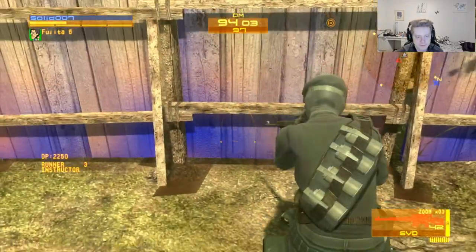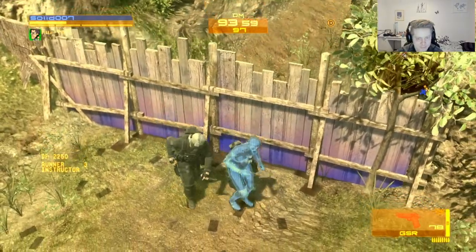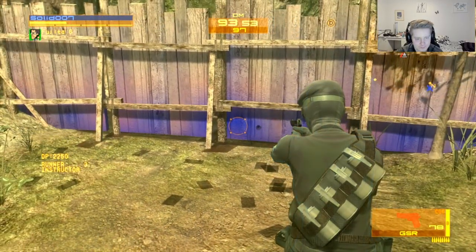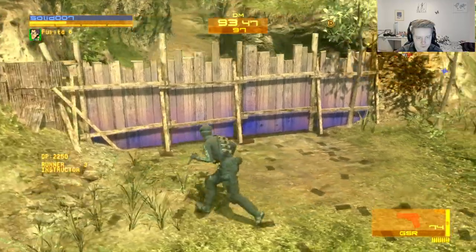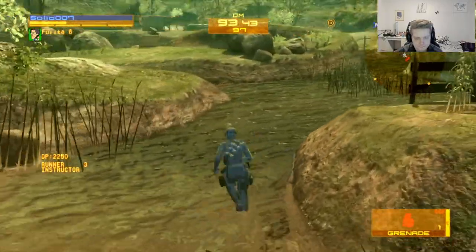Why are the walls right here blue? Blue wall — it's blue. I don't see blue, I see wood. That's blue down here. Now it looks normal to me. Oh, I guess that's a glitch. Yeah, so we're gonna go over here.